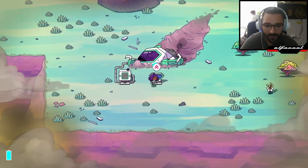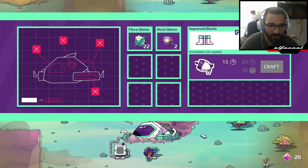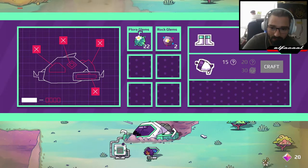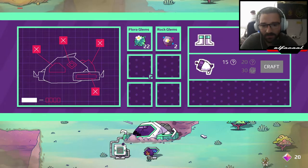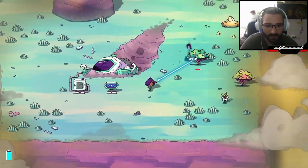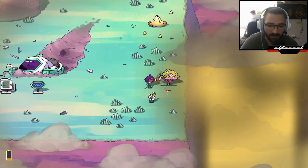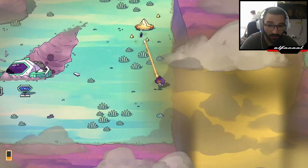Let's upgrade. Now we have a crafting station. Currently we can't craft anything because it requires a lot of plant-based Flora Glims. Later we'll have to craft a chair for another stranded pilot that we'll interact with soon.